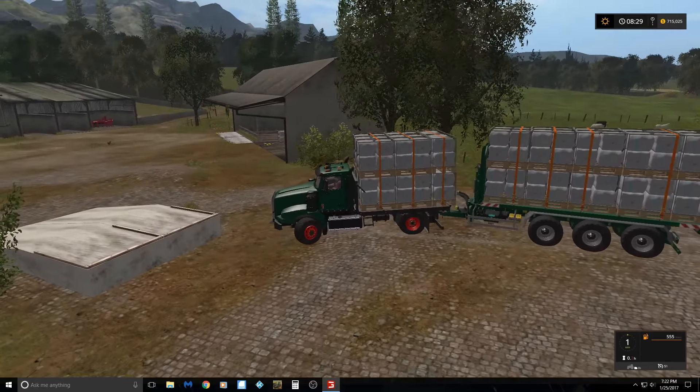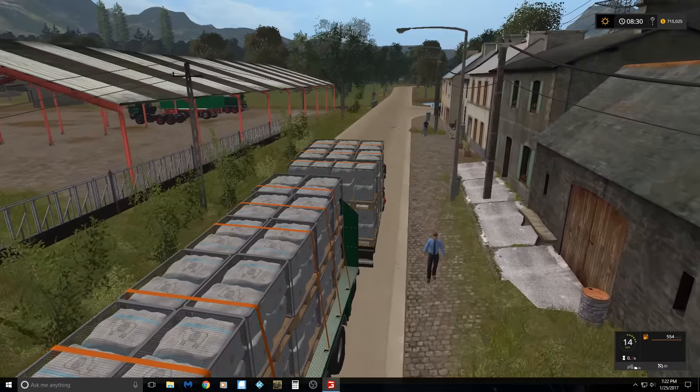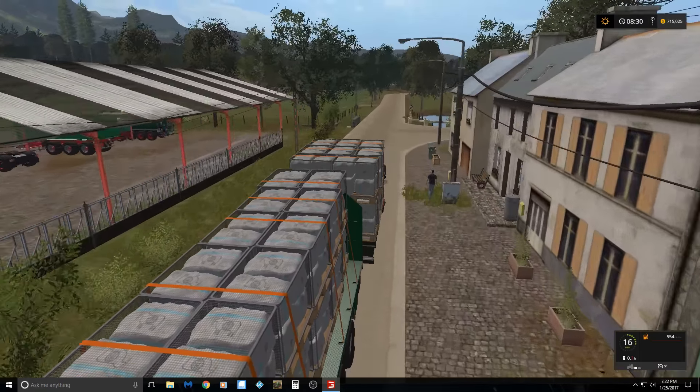So let's go over to the wool area and drop this wool off. I also put a gate out here in the front for more privacy. Now I figured out what the vehicles were that were stuck in that little warehouse where we dropped the wool off — it was the traffic. So as soon as I saved it, exited the game, and then came back in, those vehicles were gone.